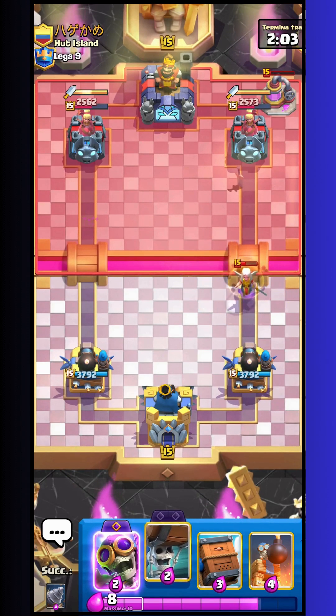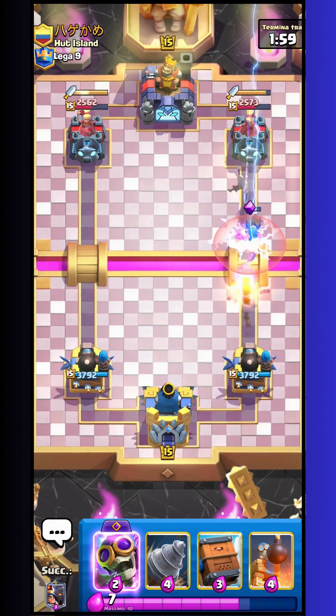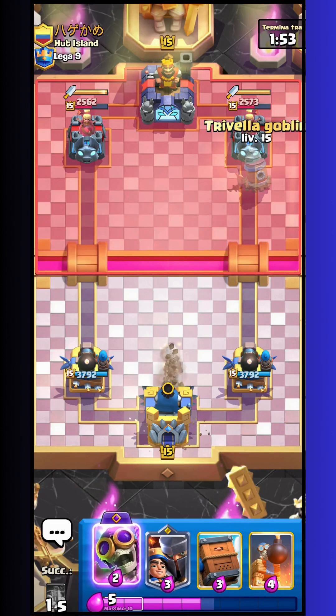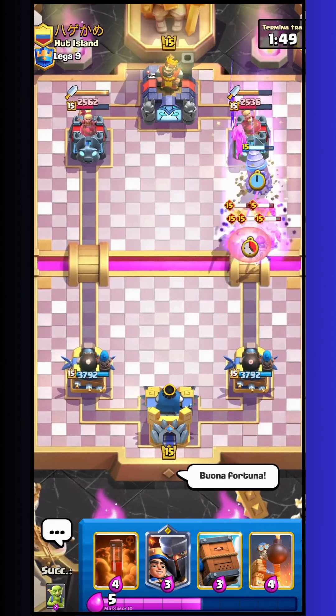I go with goblin split on the center just to block my little prince and the healer. I think I go with wallbreakers — wallbreakers will die but in this way I am sure I killed the healer. And I have a really good advantage on the bot tower that I am really happy about.